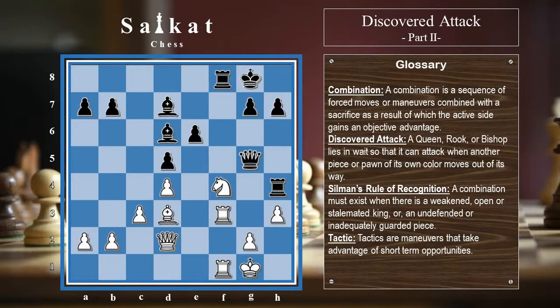Here in this position we can see that both black and white are equal in material points because white has a knight for a black bishop. It is white to move — you can pause the video and try to find the best move. The appropriate move is knight takes e6. Our queen is hanging, but black cannot take it because after queen takes queen, it's checkmate. So the queen cannot be captured. Black has to capture the rook, and then we can take the undefended queen — again, Silman's rule.